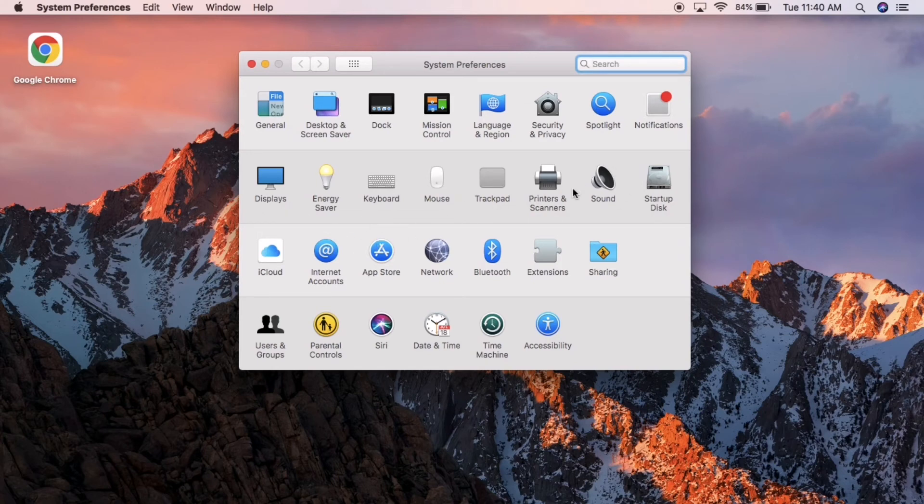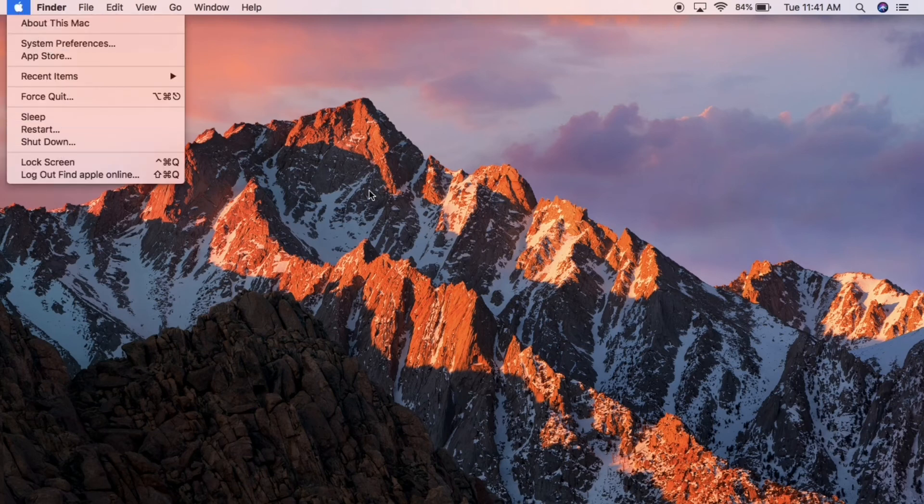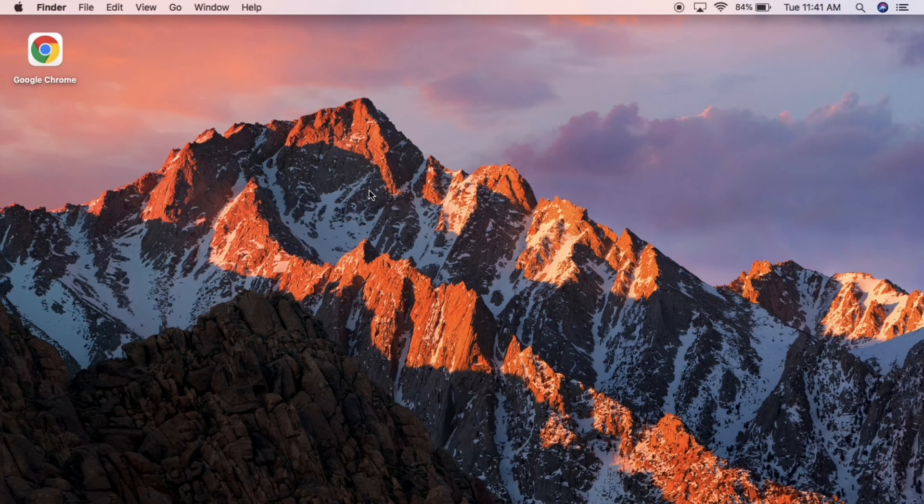If none of those steps work, the last resort is to reset your NVRAM. To do this, shut down your Mac completely. Once it's shut down, press and hold the Command, Option, P, and R keys, then turn your Mac back on. This is called resetting the NVRAM. I'll include a video with detailed instructions in the description so you can follow along.